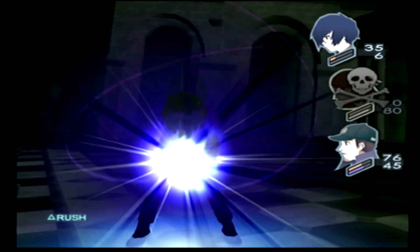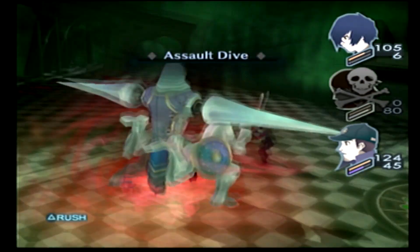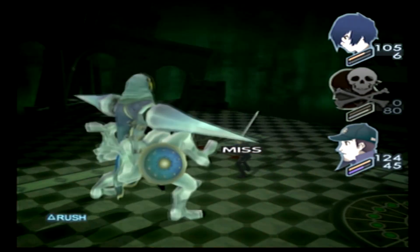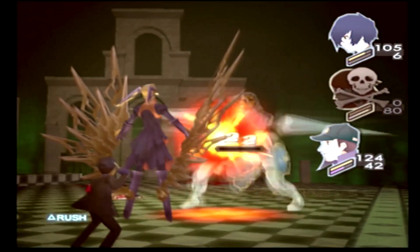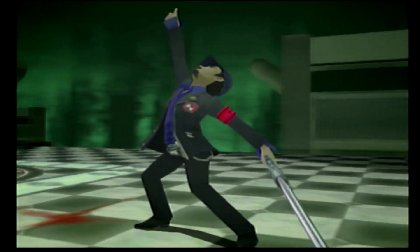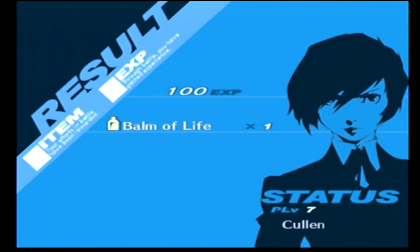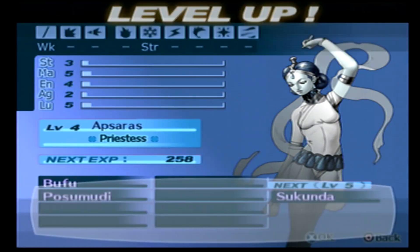Especially if he uses Tarukaja at this point — he didn't, he went for an Assault Dive, but this is one of the better ways this fight can go. We get a Bomb of Life — not that I'll use it. We get a level up for Apsaras, which I would have appreciated before this fight since she got some endurance. But that's neither here nor there. This actually went very well — this fight can go a lot worse, and I'll be honest there is a little bit of luck involved.